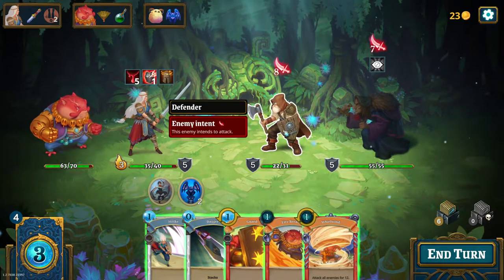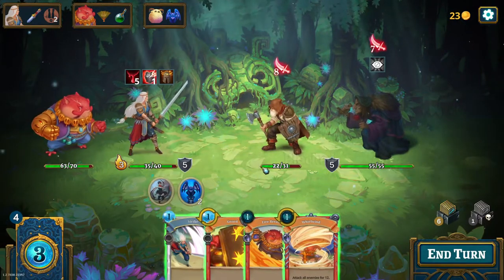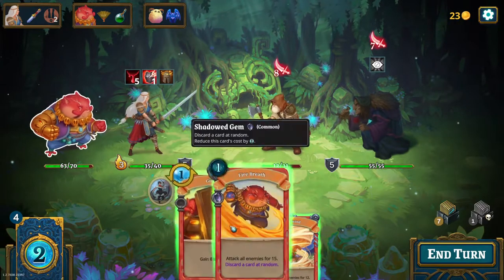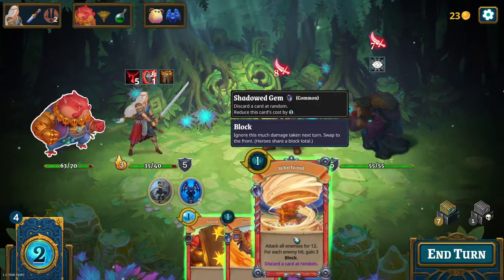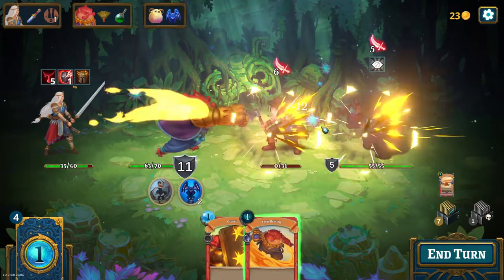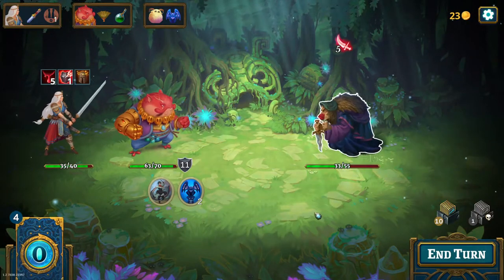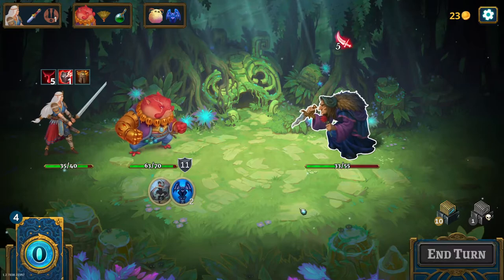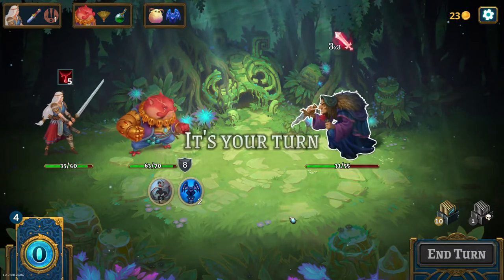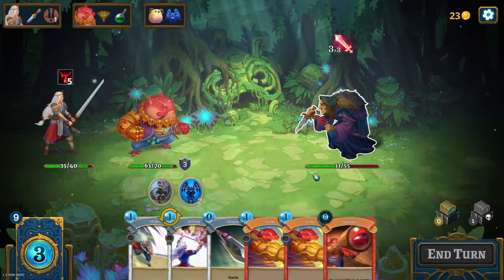I guess we just have to kill the defender first of all. This would be 10 damage — that should be enough. I think I want to use whirlwind first, and then this one. This was actually a lot easier than my other fight that I played in the demo. She loses a bit of HP but not too much — nothing too crazy.